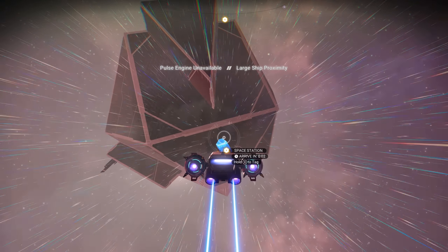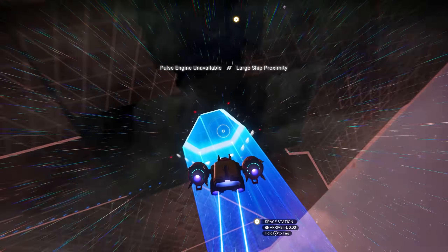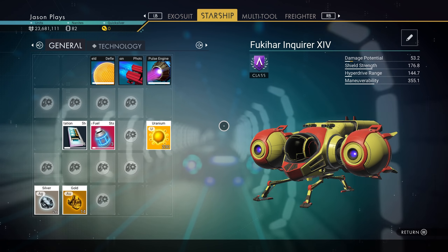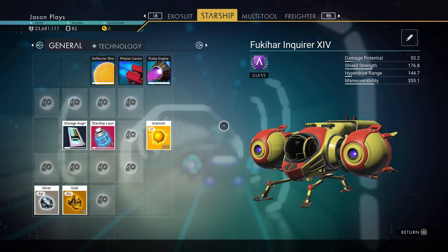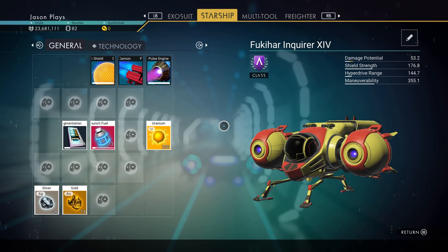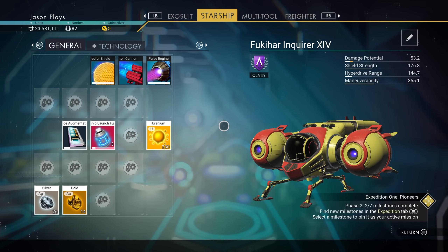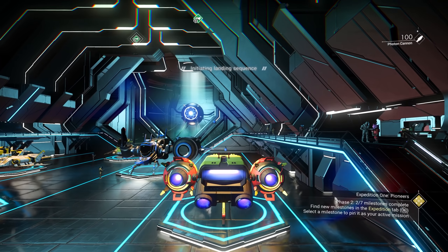What you can do is you can farm ships for parts. Just buy a ship and scrap it because they will give you upgrades. The higher the ship level, the better the upgrade. So if you buy an A-class, you'll get A-class upgrades. Sell those for nanites and you're good to go.